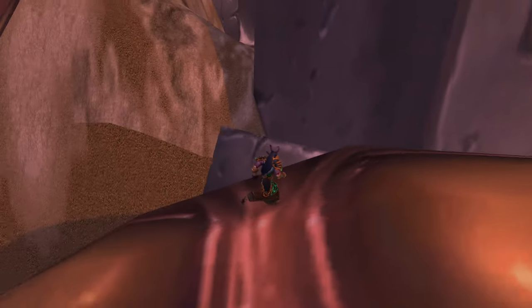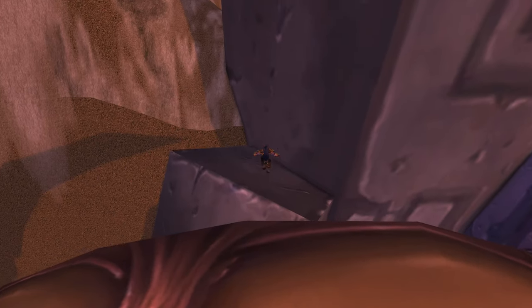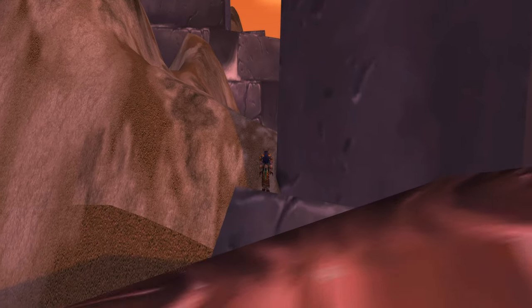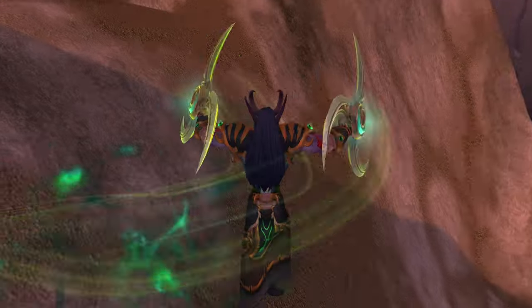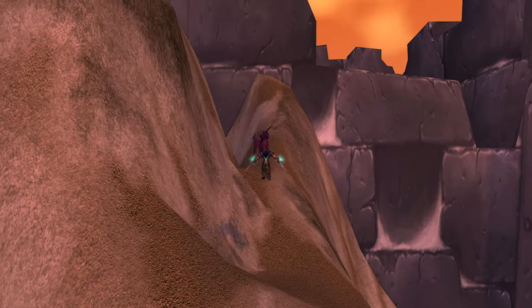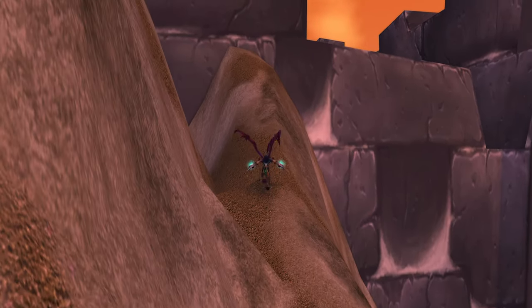Once we get up here, what we're going to want to do is come over here and then make our way over here. We're going to jump, fly — probably shouldn't have fellrushed, but that's okay. We're going to fellrush and make our way this way, and we're going to come up the hill.